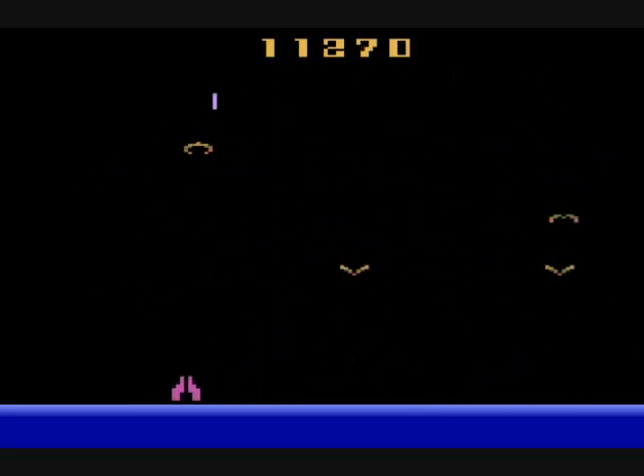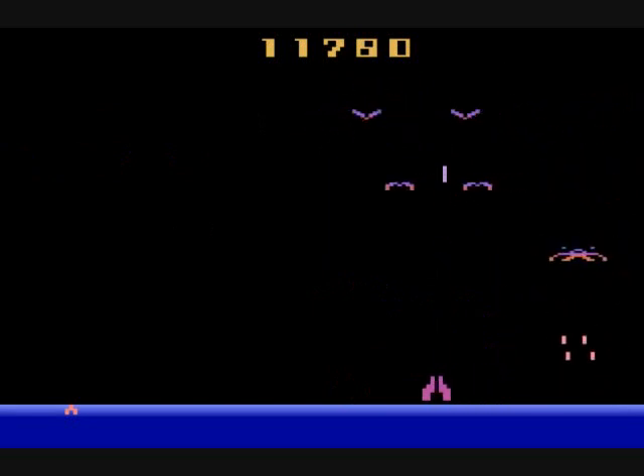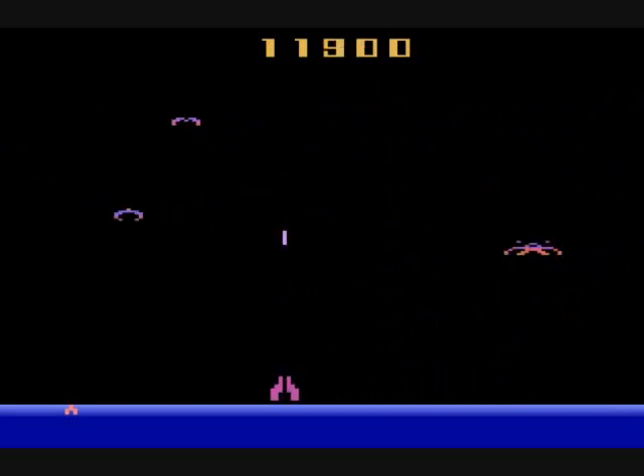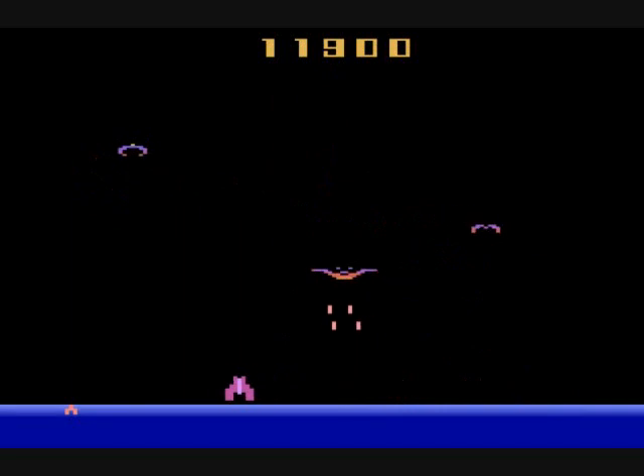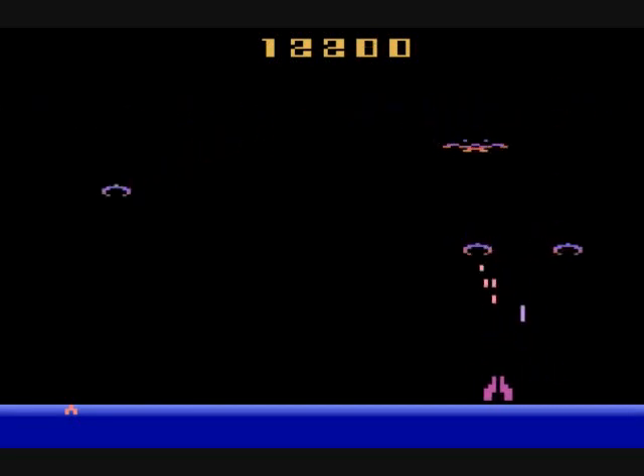Just note that the small demons kind of bob back and forth as they descend — you can shoot them on either side and you'll be able to hit them. And there I got an extra life for completing that stage without dying. That's the key to getting an extra life: don't die on the wave.